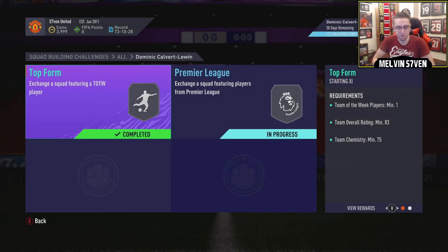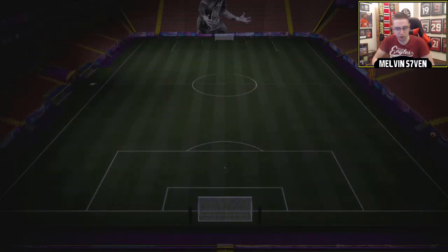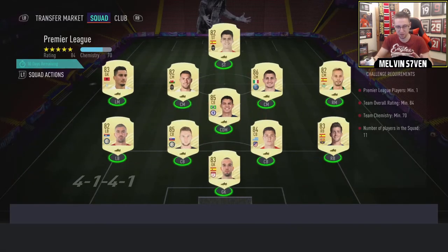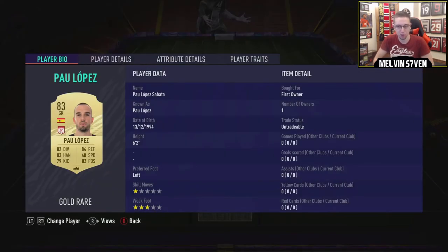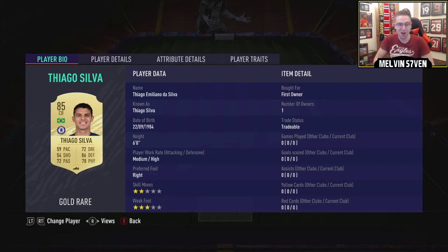We're going to submit that, and then yeah, that's the first segment done. I've already done the second segment. Hopefully I haven't used any duplicates — and I haven't. That is great. So again, we're going to check. We've got untradeable, untradeable, untradeable, untradeable, untradeable, tradable, but Thiago Silva is again about 5k.